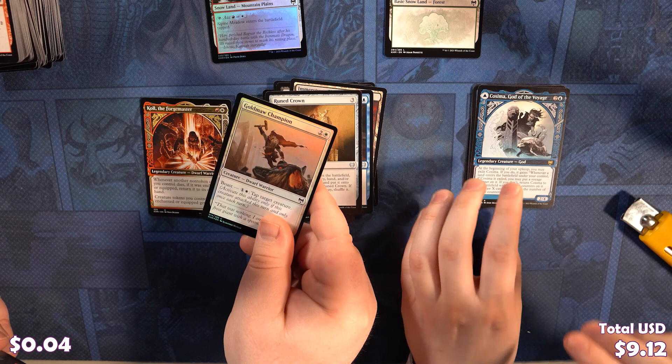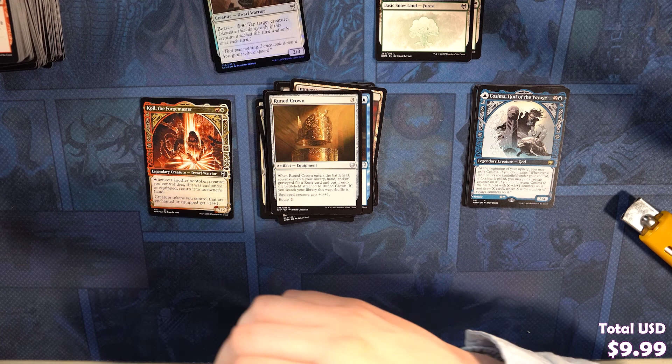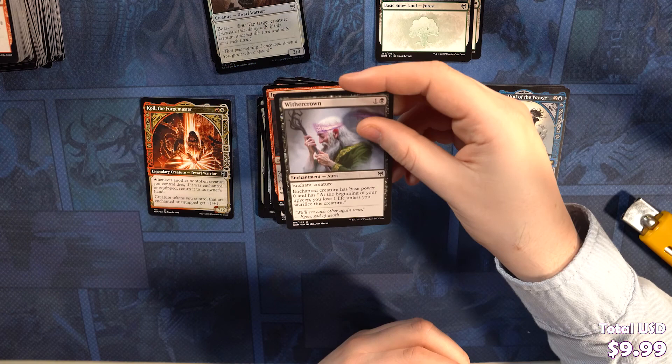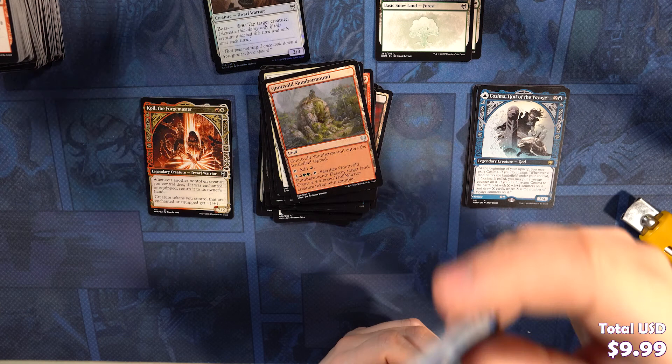She's got a Dolphin — or a Porpoise? A Porpoise. Narfi the Betrayer King. We've got Redain, God of the Worthy as our rare. We've got a Snow-Covered Mountain and a Dwarf Berserker token.